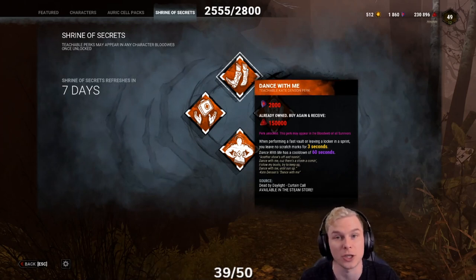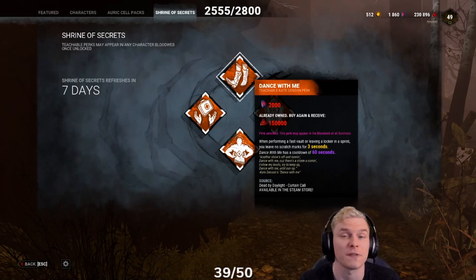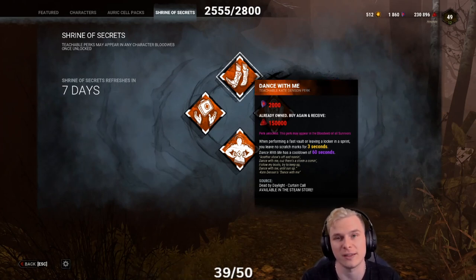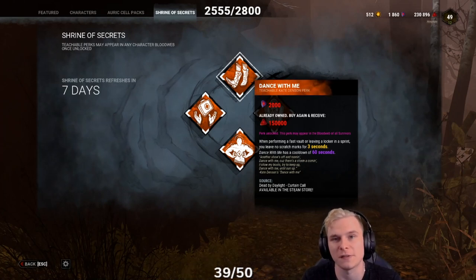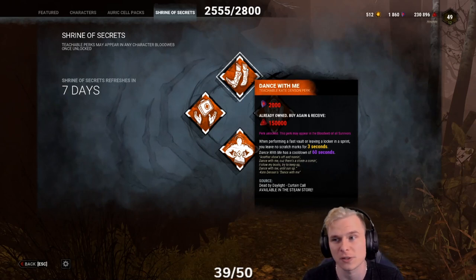Lithe will allow you, when you perform a rushed action over a window or over a pallet, to get a Sprint Burst equivalent at 150% movement speed for 3 seconds. This stacks with Dance With Me, provided Dance With Me isn't on cooldown, so you'll run at 150% movement speed and leave no scratch marks or trail.